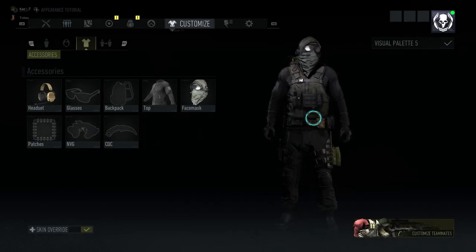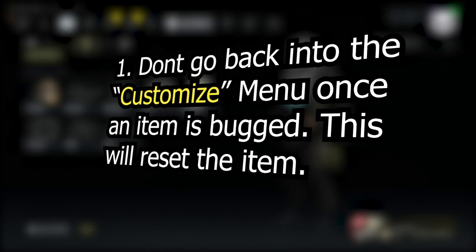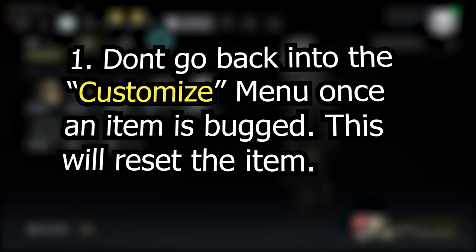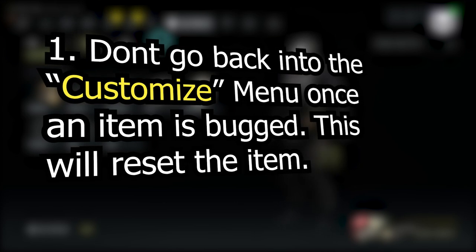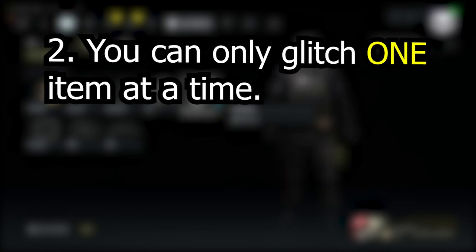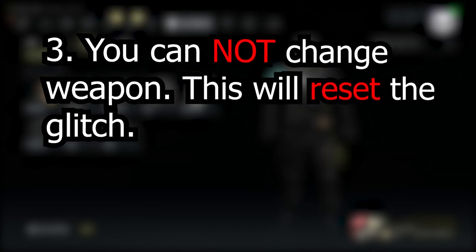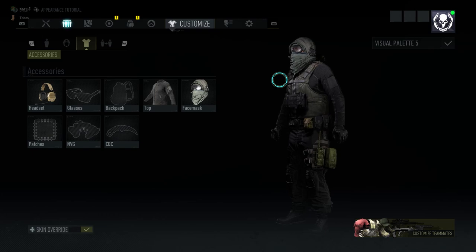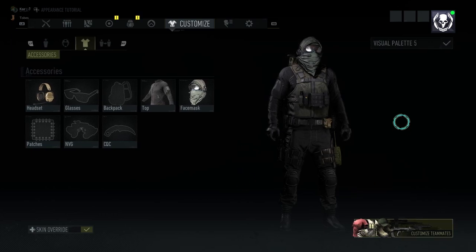Alright guys, here we are. A couple of rules you need to keep in mind first. So firstly, for some reason once you have your desired item bugged you cannot return to the customization tab. What this means is that your desired item has to be the last item that you do — meaning you have to be happy with your entire outfit as a whole and you can only glitch one item. Also there's a weird limitation where you can't change your gun, otherwise it would reset your character's visual profile for some weird reason. Our test subject today is going to be the Bodark Mask C as it's just a nice big bulky item.